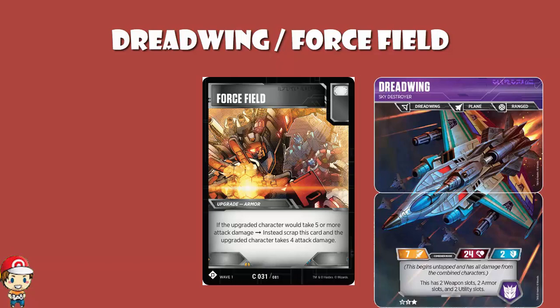But what happens if you've got two Force Fields? Do they both get destroyed at the same time, or is it only one? The answer is it's only one. Essentially, both Force Fields try and apply, but you need to choose one, which then reduces the damage, at which point you only take four damage. The second Force Field sees you're only taking four damage and does nothing. First Force Field brings you down to four and gets scrapped; second Force Field goes, 'I'm not needed, cool.' And this is really, really good, because it means you can use one and then you've still got a Force Field on there for the next attack.